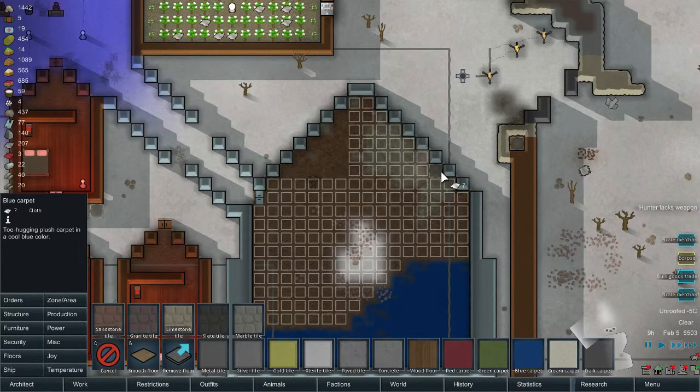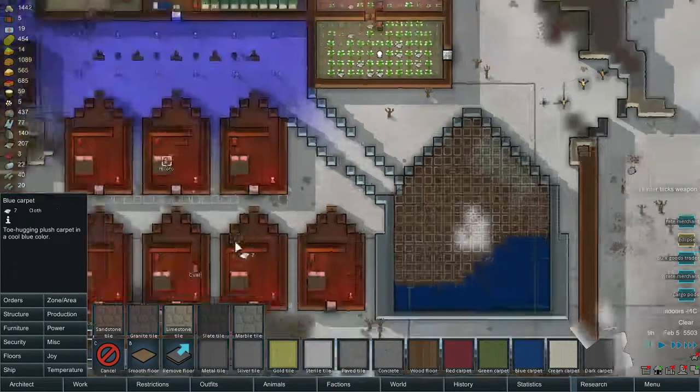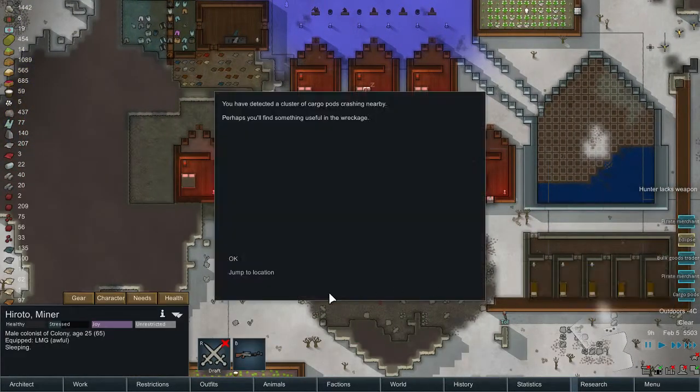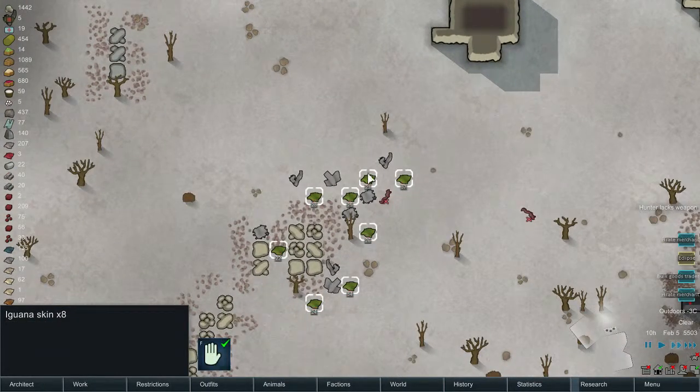I need a bulk trader right now so I can get clothes faster. Okay, some carbopods — let me see. Iguana skin, let me check them.